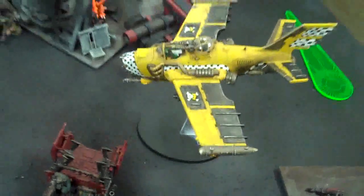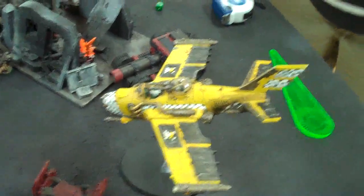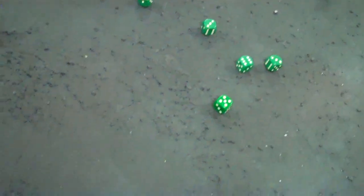Let's shoot this rocket into the rhino - strength eight, side armor is 11. Nothing. The daka jet wants to shoot terminators - nine shots, twin-linked, hit on fours. Five hits on the terminators - strength six, five to six wounds. One terminator lost. Good. We got a truck going to fire at the predator - strength eight, nothing.